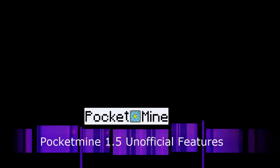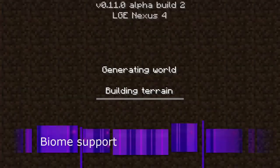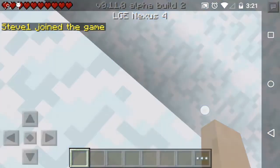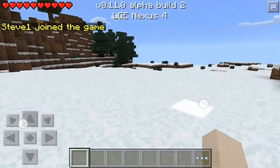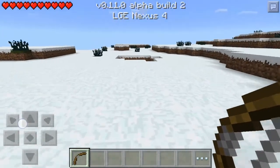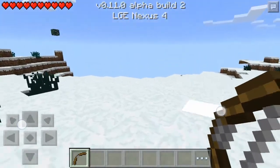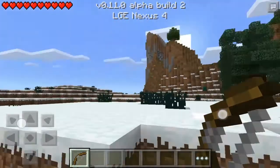Next, let's take a look at PocketMine 1.5 unofficial features. These are extracted from the latest development build. I think most of us will like the first one: biome support. Biomes are regions in a Minecraft world with varying geographical features, flora, heights, temperatures, humidity ratings, and sky and foliage colors. Biomes separate every generated world into different environments, paralleling the real world. In short: better-looking terrains.